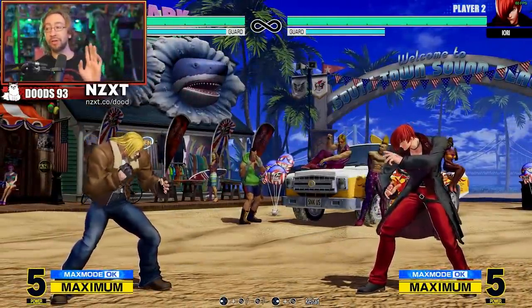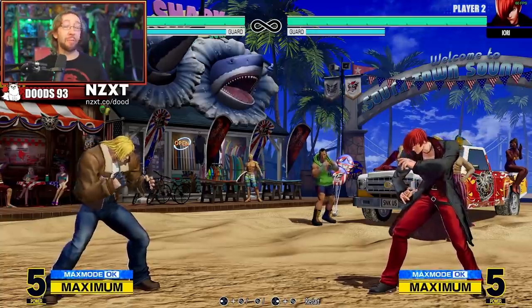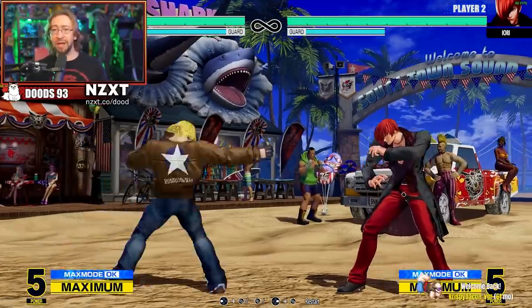Most of the time EX moves are good and they only cost half a bar. Your EX moves are where you get really big damage most of the time in this game. But going back a step - how do you even get a combo in KOF? What's going on? I have to remind you that your characters have command normals.